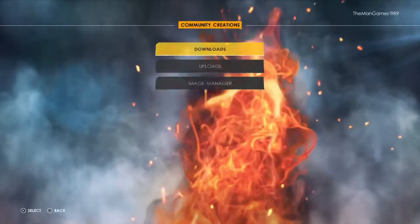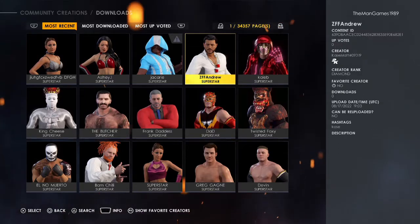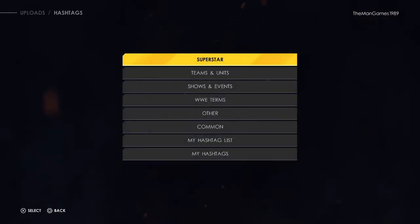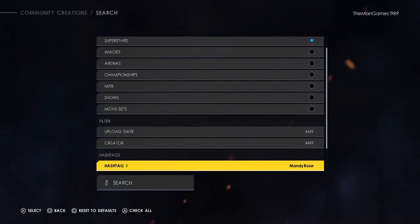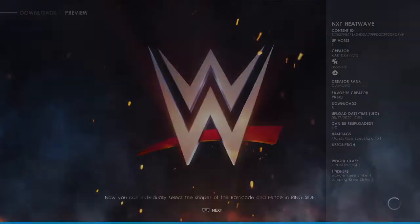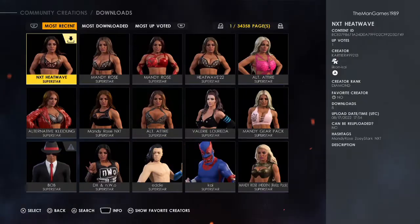We're going to go to Community Creations, click on Downloads, go across to Superstars. Make sure if you are a new watcher to the Man Games that you are clicking that subscribe button, and if you do enjoy this video please click the like button as well. Now we're going to go to search by pressing triangle — it's already on Superstars — so we're going to go down to hashtag, search for Mandy Rose. We've got this NXT Heatwave and the true creator is Katia hashtag 99213. Click on that and then click X to download. We've already downloaded this one here at the Man Games.